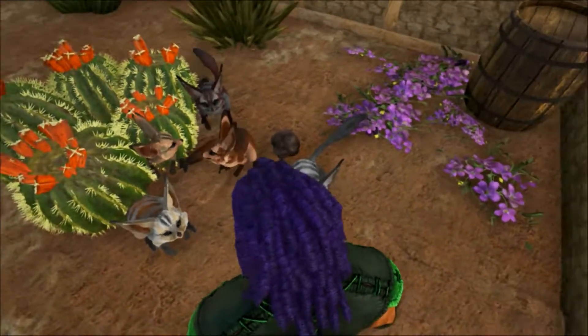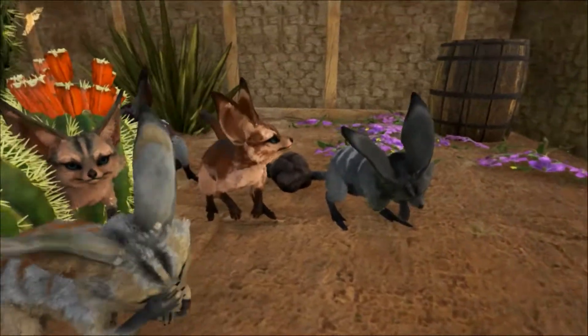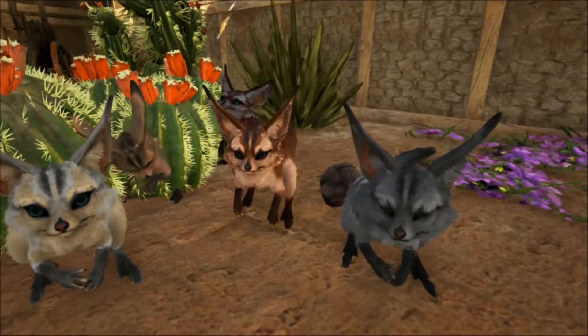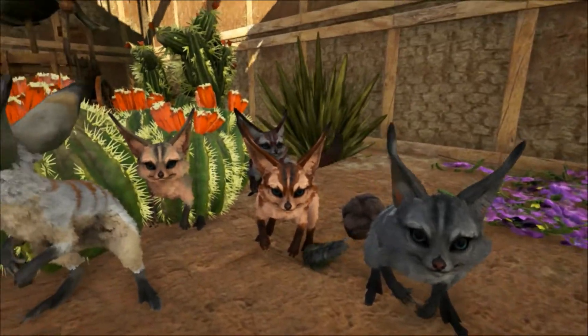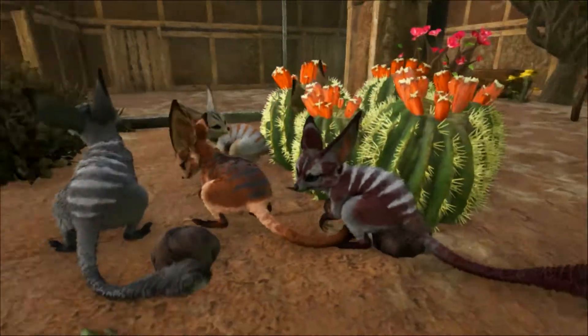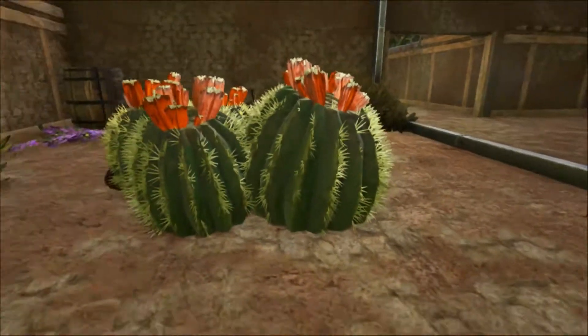Meanwhile, in the cold Asian deserts such as the Gobi, temperatures may fall to below minus 20 degrees centigrade for more than six months of the year. Incredibly, Jerboas have adapted to survive in both hot and cold desert environments. They don't drink water in the wild and get all the moisture they need from their food, mostly plants and insects.